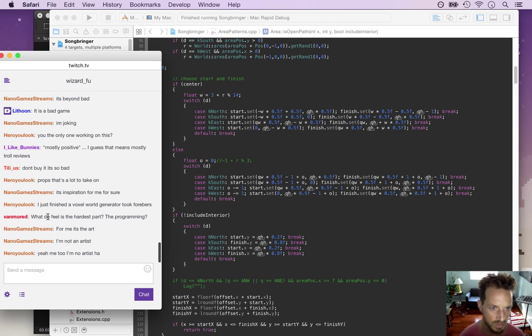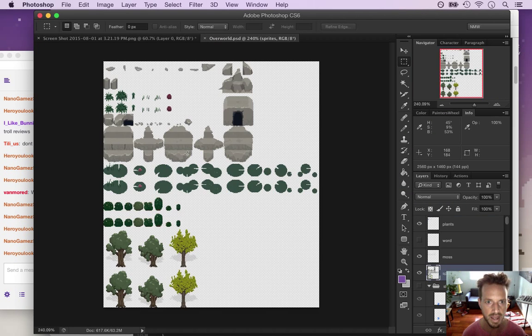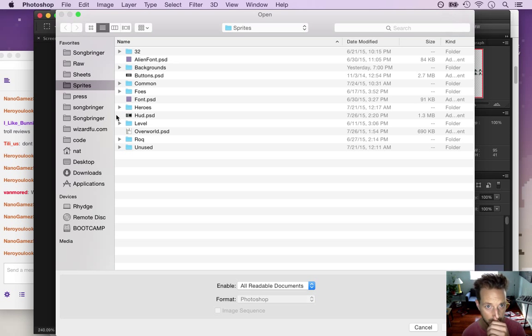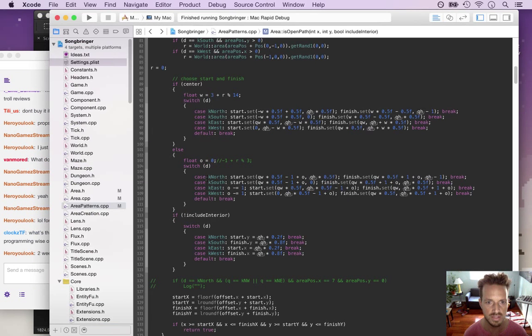Wow you finished a voxel world generator - did you mean four years? What's the hardest part of solo dev? It depends on experience - I have the most experience in programming but a few months ago I would have said art was hardest because it's newest to me - drawing tiles, tilesets, characters. Now I'd still say programming is hardest because it's so time consuming and there are so many bugs. It's a procedurally generated Zelda-like game which is a lot of code.